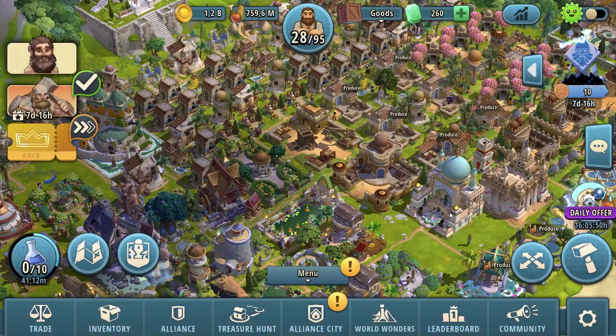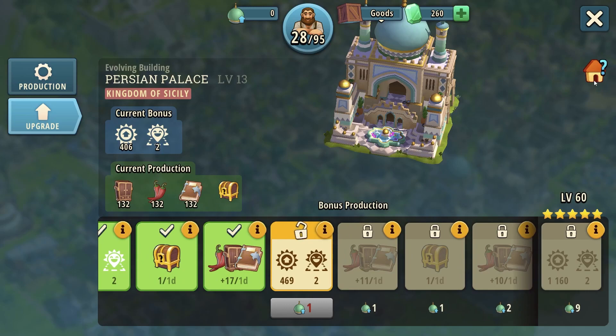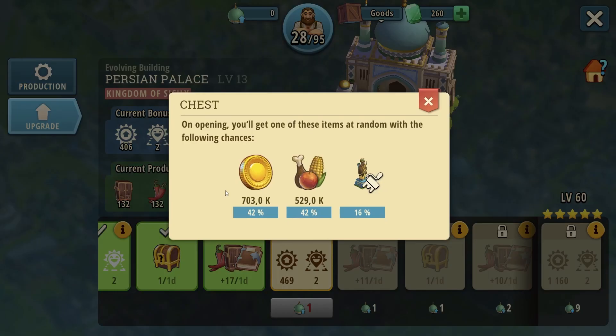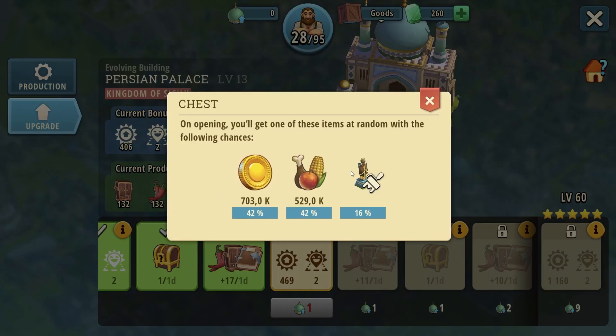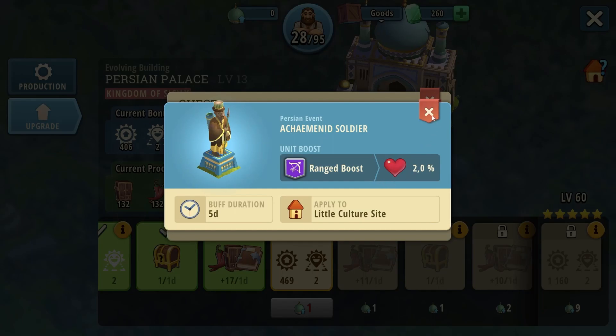Starting off, the first one introduced is the Persian Palace, which is a building that provides you with an area of happiness — the happiness boost to your surrounding buildings — main city production boost, let's just call them fillers. And then we have a chest which can provide you gold or food, or the Achaemenid soldier.